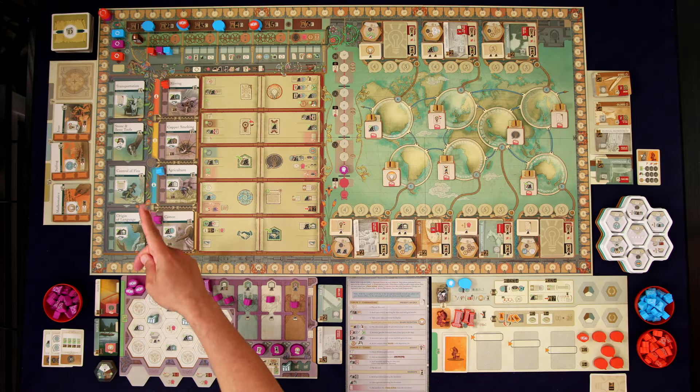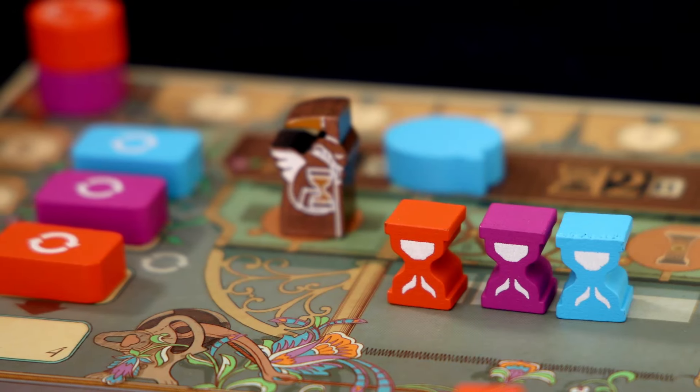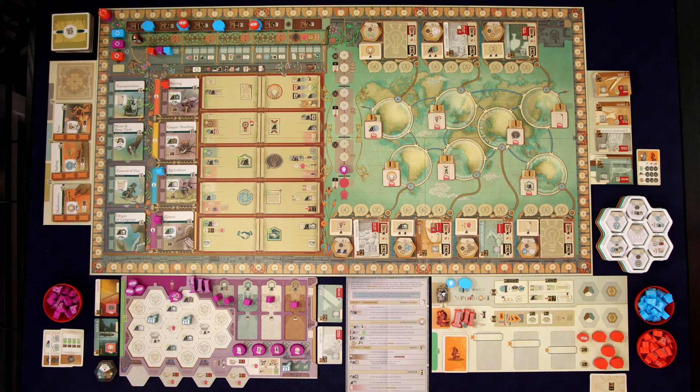We've set the turn order so that it is Kronos, then us in purple, and then Hephaestus. We've set up their markers like it outlines in the book. For the sake of time, I'm not going to go into a full description of setup, but I do want to talk about the special way that we do what they call the Stone Age round setup, because it's a little bit different in the solo game.